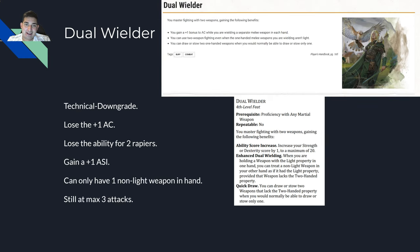Dual Wielder. In 5e: plus one AC while wielding separate melee weapons in each hand, you can use two-weapon fighting even when the weapons you're wielding aren't light, and you can stow and draw weapons more easily. The big thing was that Dual Wielder was required if you wanted to actually dual wield non-light weapons like rapiers. In One DND they've changed it so that you need a martial weapon prerequisite.